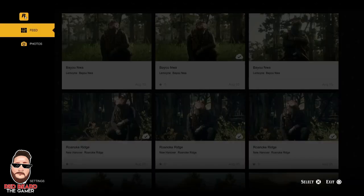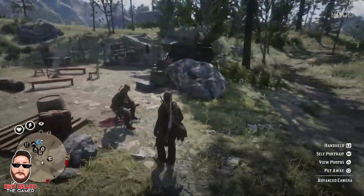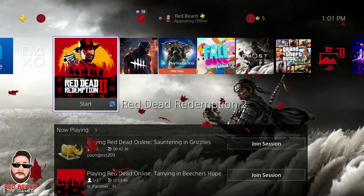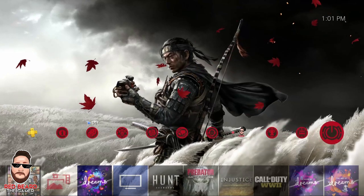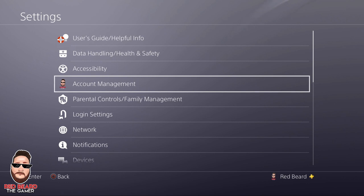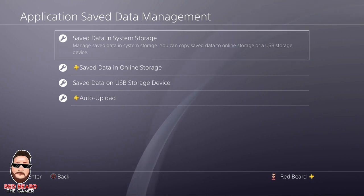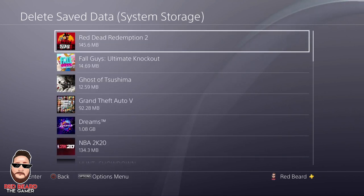So what you need to do is go ahead and close the game down — and we're going to do that right now. This is on PS4. If you're on Xbox and you know how to do this, please write down in the comments the steps to do it. You want to go over to Settings all the way to the right. Once you're in Settings, go ahead and go to Application Save Data. Then go to Save Data in System Storage, then go down to Delete.